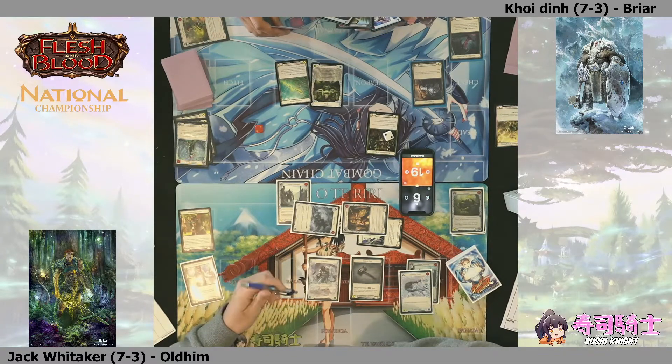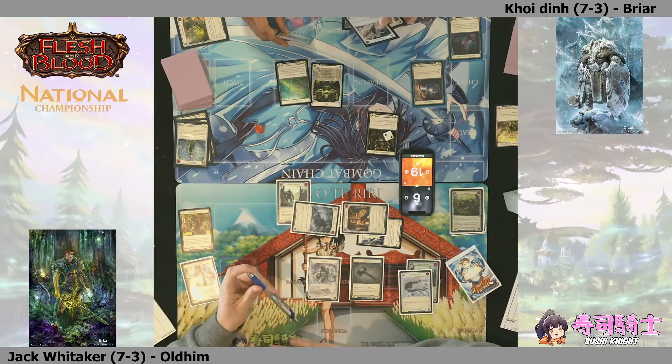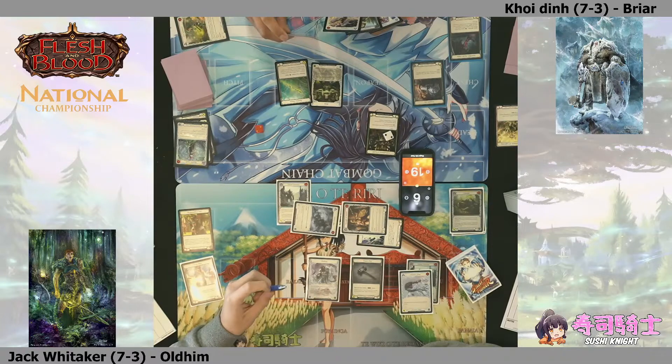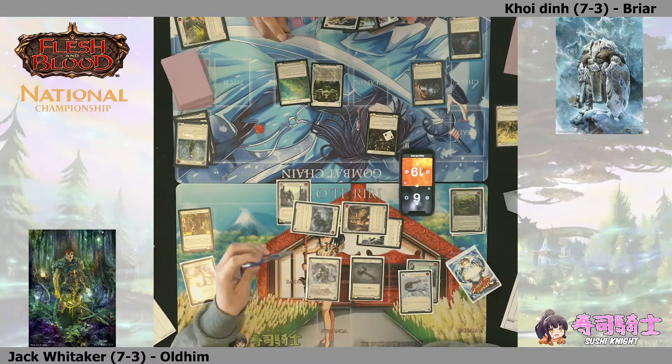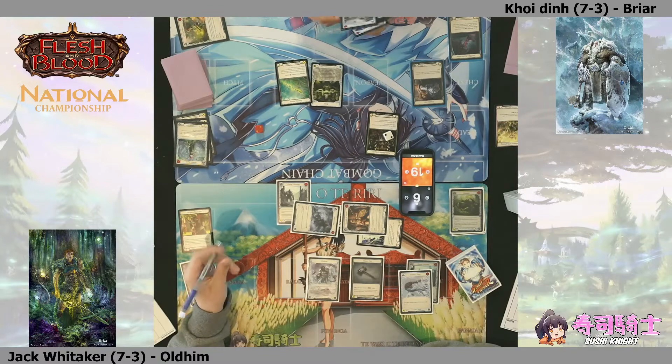Jack is not going to go down without a fight. It can be a bit of a dangerous game playing the racing game against Briar because that arcane damage can just be really strong at closing out games. Even that early attack in the turn - they don't mind you blocking it, it's just about setting up Rosetta Thorn to get that arcane chip damage.